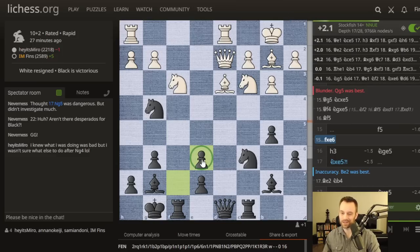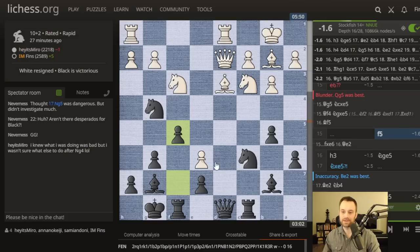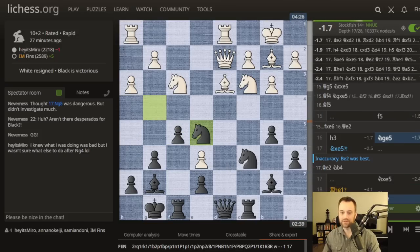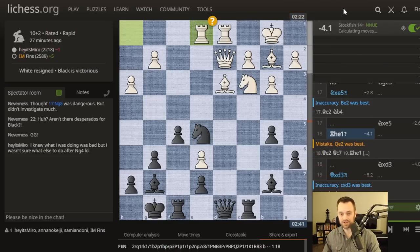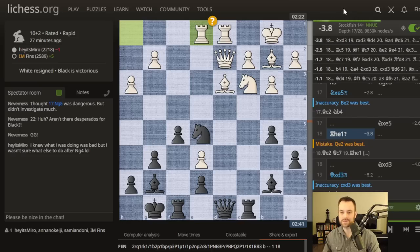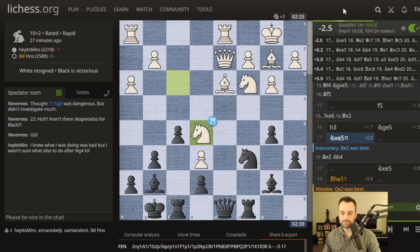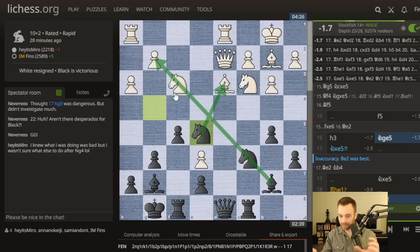It dawned on me that I can actually do this — doesn't appear I'm getting the worst of it. The engine absolutely hates the E6 move, so I think my instinct was right about this moment. On three different occasions in this game, it's Miro played moves totally different than what I had invested time on. The opponent even commented: 'I knew what I was doing was bad, but I wasn't sure what else to do after Knight G4.' The engine suggests all queen moves for the first four moves here — that's a theme white could have done more with. E6, and I was pretty happy to play F5 — that keeps things closed. I started narrowing the time gap. At the knight E5 stage I felt fully out of the woods — minus two and a half evaluation is vicious.